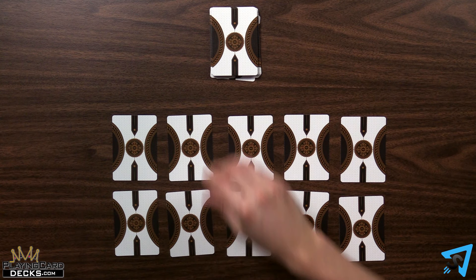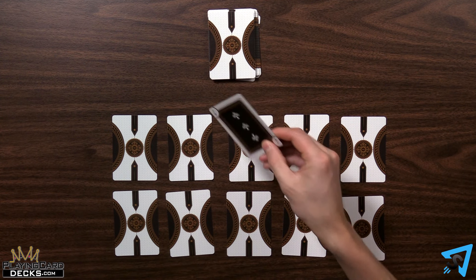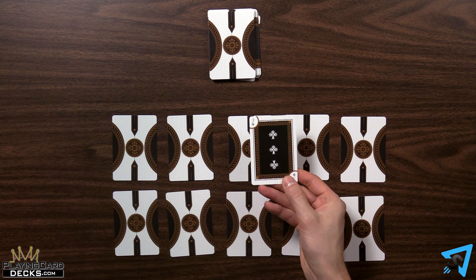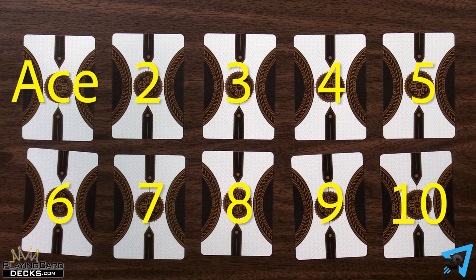The non-dealer goes first, then turns alternate. On your turn, draw the top card from the stock. If the card can be played, it is placed on its corresponding spot on the grid, with the top left being Ace and continuing across each row to the bottom right, which is 10.